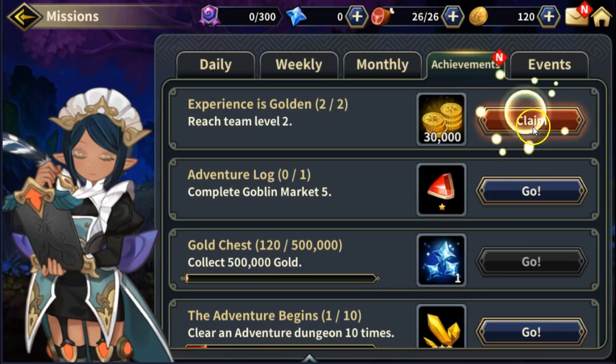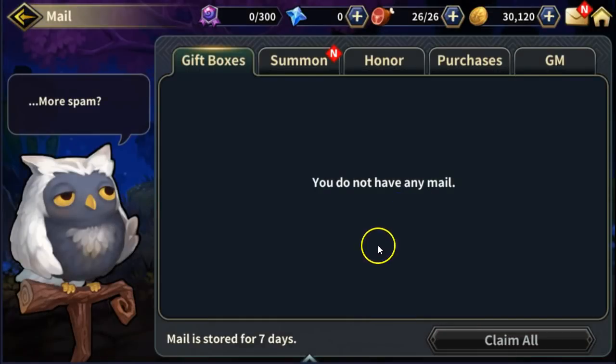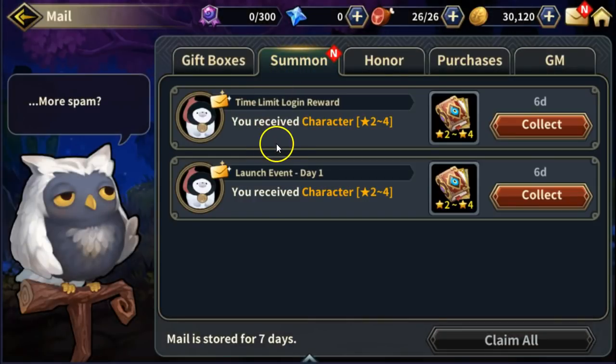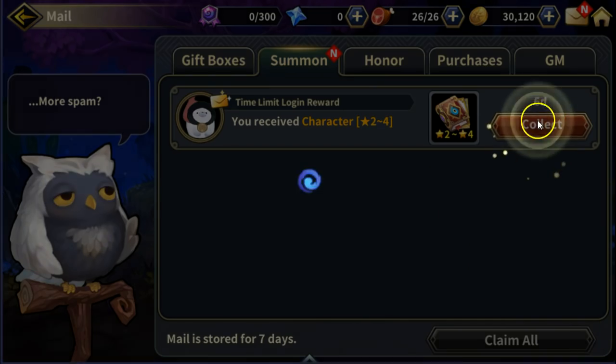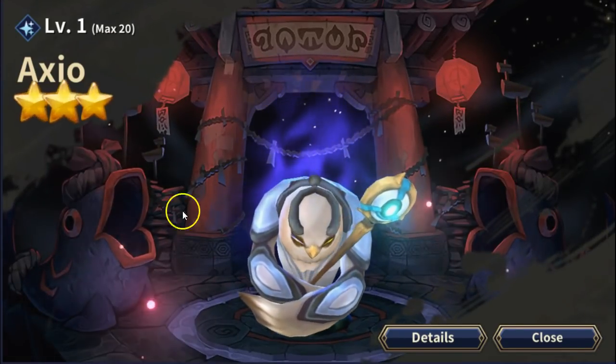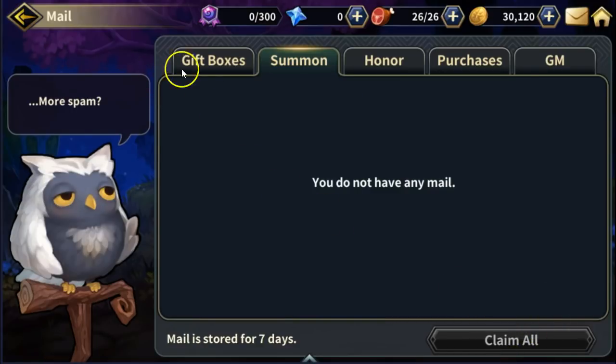Let's claim our rewards. We have a time login reward and a launch day reward. We got a nurse — a two to four star character — and a three star bird thing.